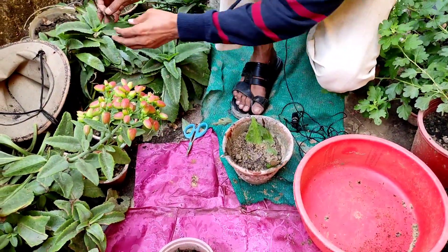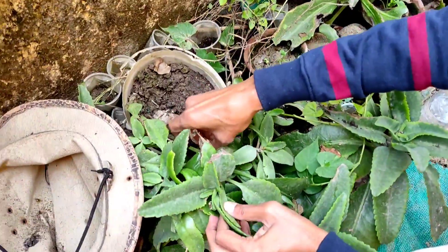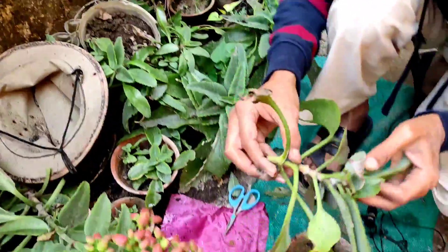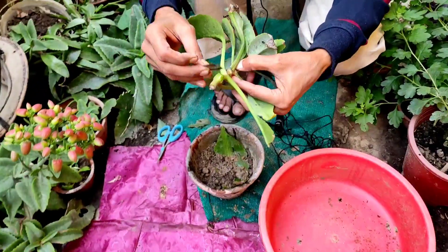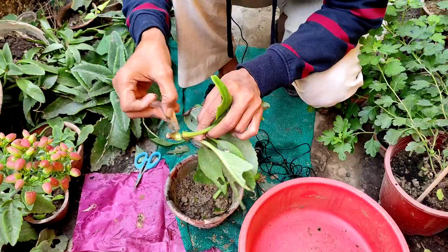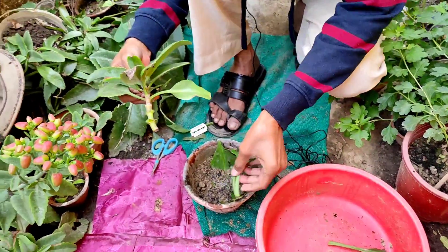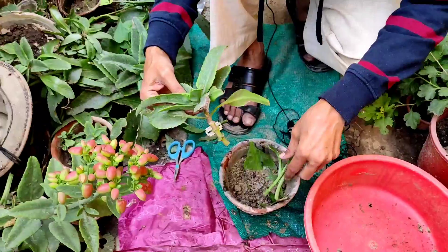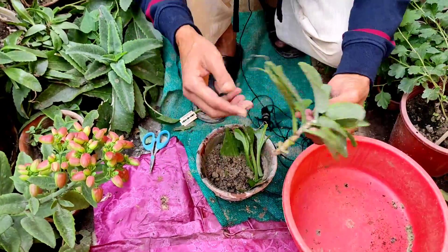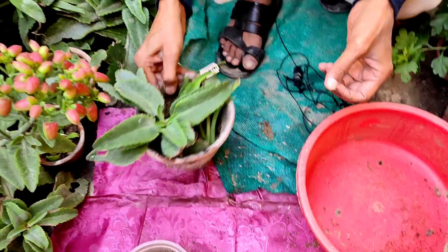The third method is taking stem cuttings. With the help of a blade or scissors, cut a stem and remove the lower-side leaves. Then push down the stem into soil, and you can also push down the leaves you collected — new saplings will grow from those too. Keep the cuttings in shade for three to four days and they will root.